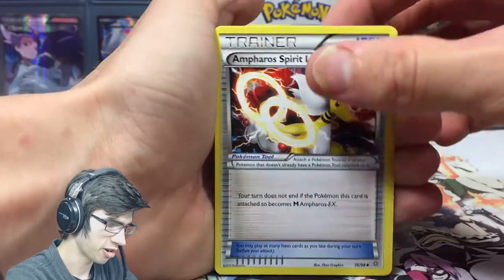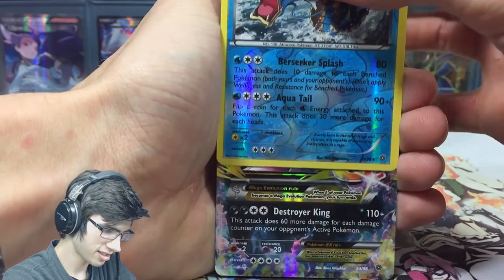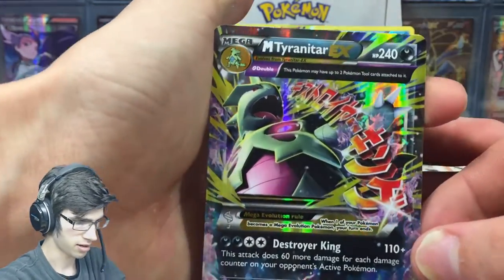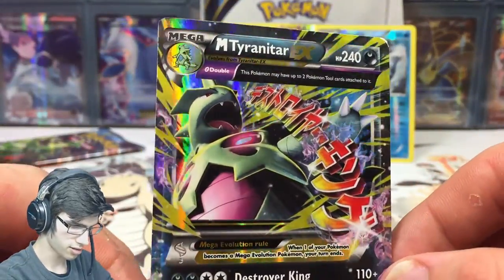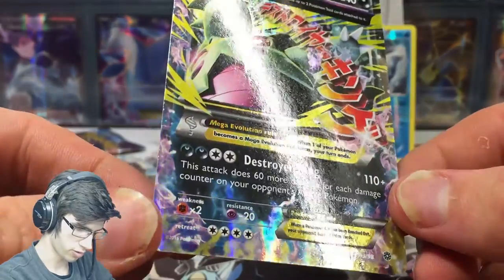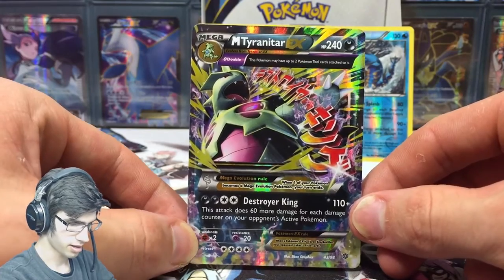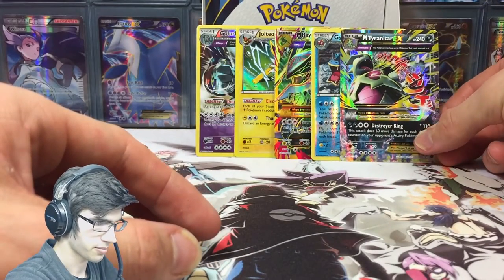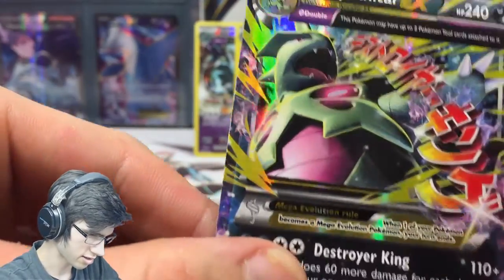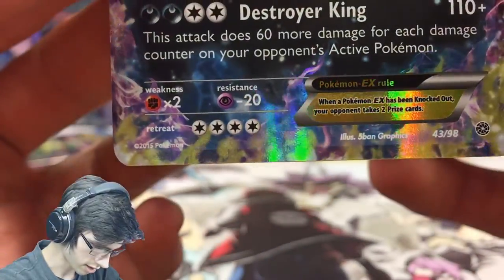We've got some gloss and some shine — we got Lairon, Paras, a reverse rare Gyarados, and a Mega Tyranitar EX. I think I actually needed that one — this is the first appearance this guy's made in this case, other than in his full art form, so that's sweet. The artwork's kind of faded — really light pink and faded green — and the detail on the bottom of the card is all splotchy. It's a nice color scheme though, I do like it.